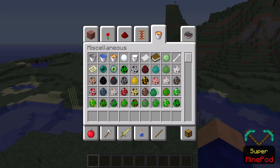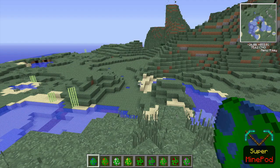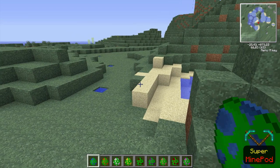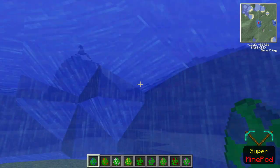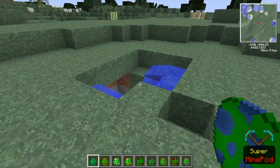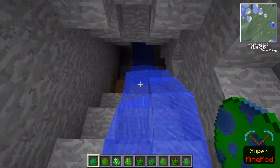The Elemental Creepers mod allows you to get more creepers — elemental creepers, like how the name says. First we have the water creeper, and what this does is it spawns water, but immediately the water goes away. So you don't need to care about removing it — it's not a real bad one. It does remove torches and stuff like that though.